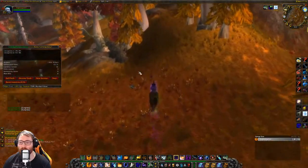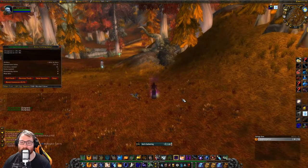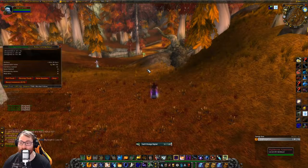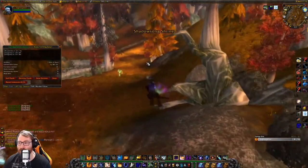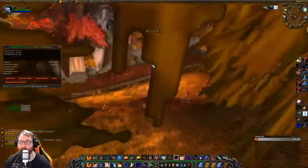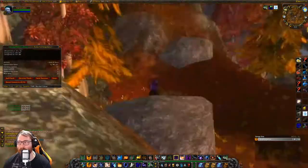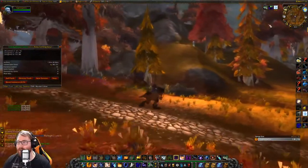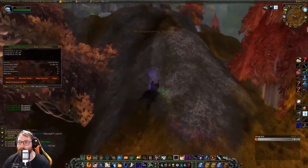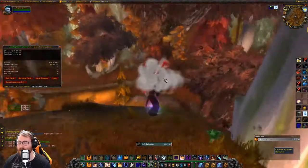We've already found dream foil — off to an amazing start. In one minute we found three sungrass and one dream foil, which is pretty good. Right now dream foil is selling for 60 silver per and sungrass is at 25 silver, so there's high potential to make a lot of money here. With world PvP going on, there aren't many people out herbalism farming, and you also have a chance to find mountain silver sage.